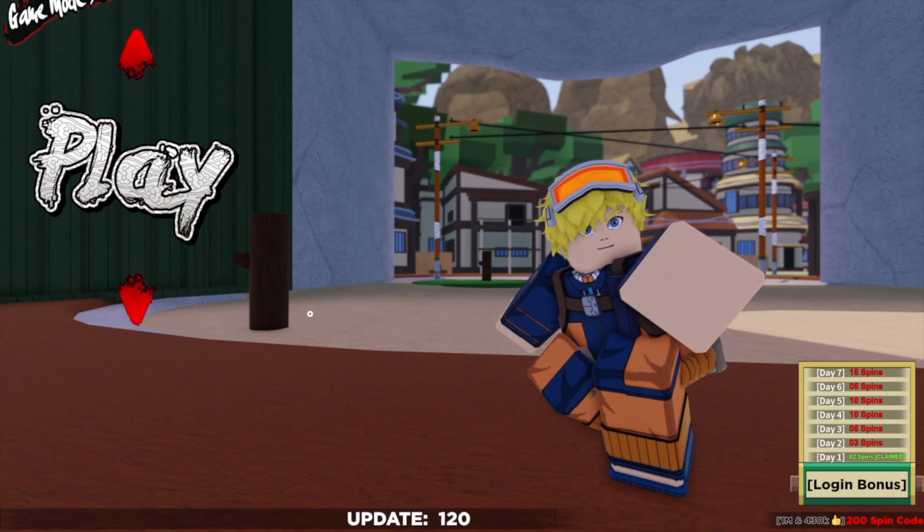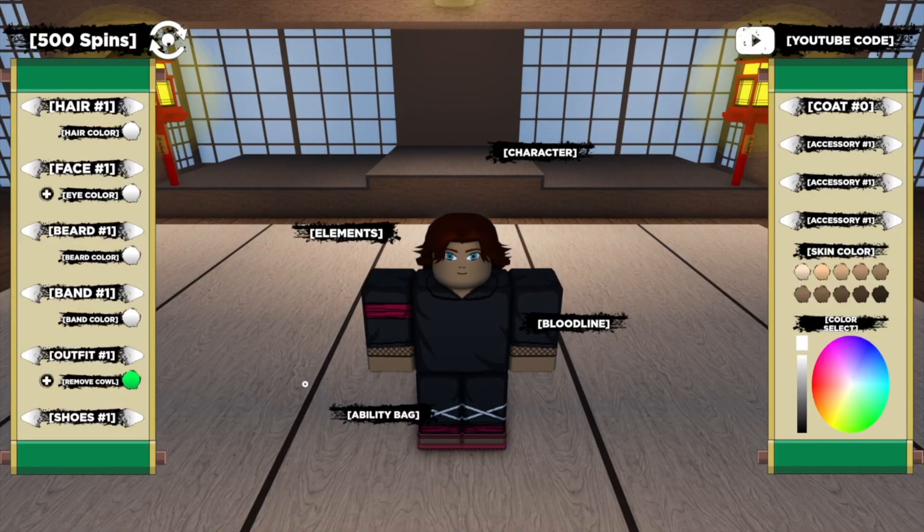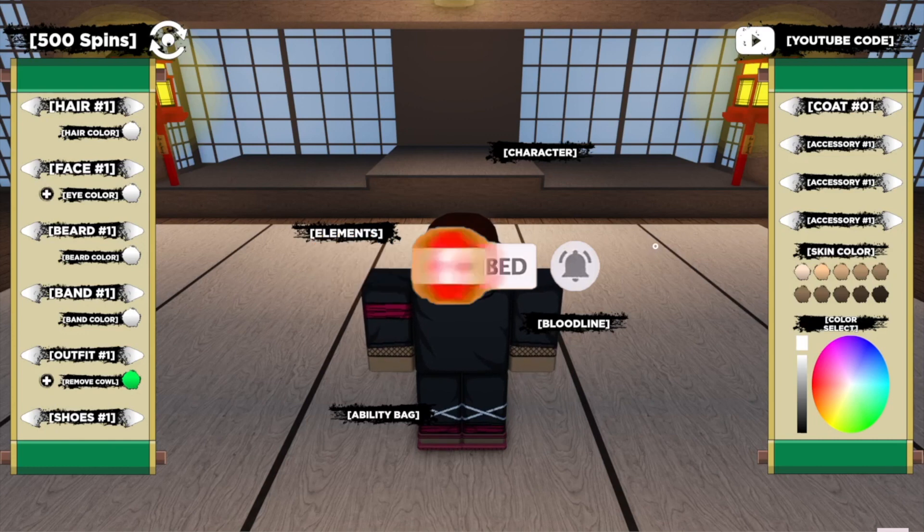First things first, we just need to head over to the left side of our screen and scroll down to Edit Character. As you can see here on the left I have my maximum spins which is 500 for me and 252,000 rel coins. Over on the right here is where we have our YouTube code section where we can enter in the codes today.